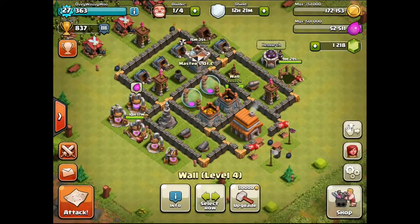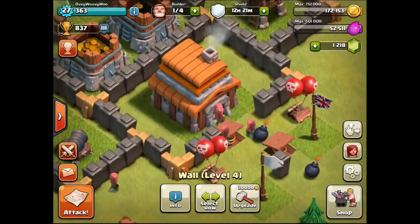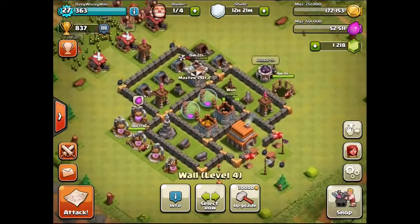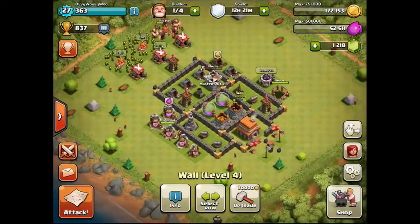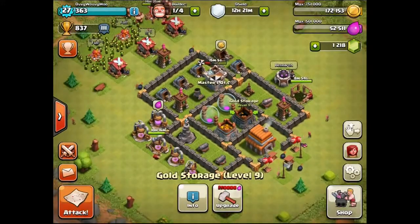I definitely recommend this base, although you can get beaten kind of easy with it. At the moment I don't have enough walls to protect my town hall, so you can be one-starred very easily. But I think at this level you don't need to worry about your trophies — you should more be worried about growing your town hall and your base. I definitely recommend this if you want to save your elixir and gold storage; it is a pretty effective way to do it.